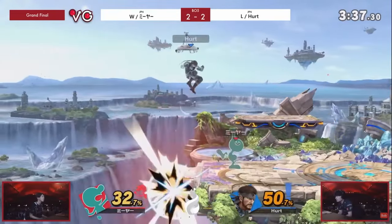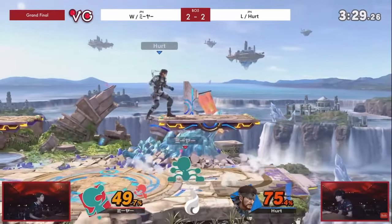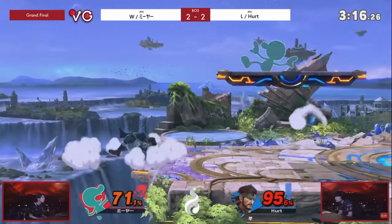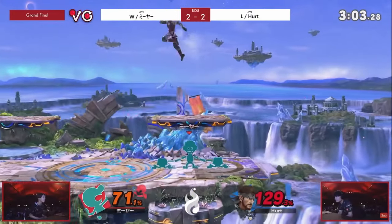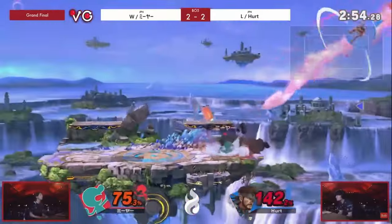There are a couple moves where they're just clearly the best, and in that case I won't go into much detail, but when it's hotly contested I'll talk about honorable mentions. The first move is the neutral air, and my pick for the best neutral air goes to Mr. Game & Watch. Not only is the hitbox on that move ridiculously large, but it also combos into itself. Honorable mentions go to Palutena Nair and ROB Nair, but Game & Watch Nair is pretty clearly the best.